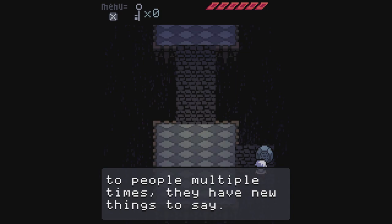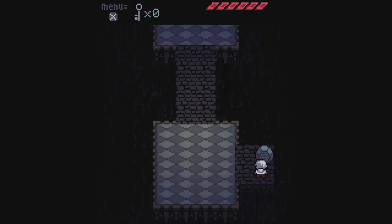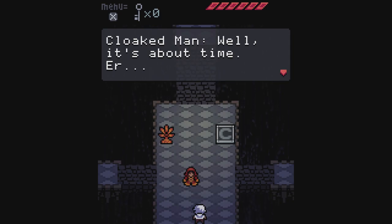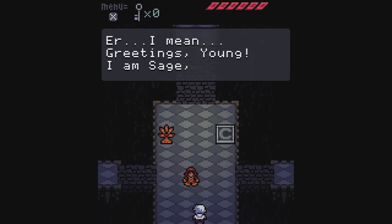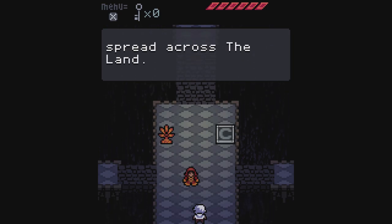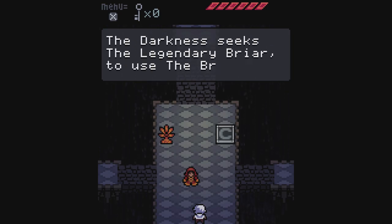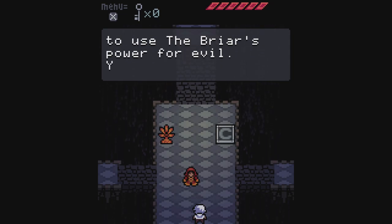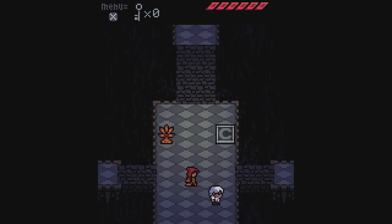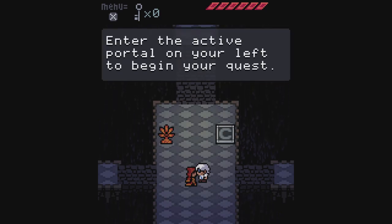There's writing scrawled on rocks, and sometimes if you talk to people multiple times they have new things to say, just like in real life. We head up to meet Sage, the village elder: 'Greetings Young. The darkness has spread across the land. The darkness seeks the legendary Briar to use its power for evil — you must reach it first and protect the Briar.' We can keep talking to Sage for more information. Enter the active portal on your left to begin your quest.